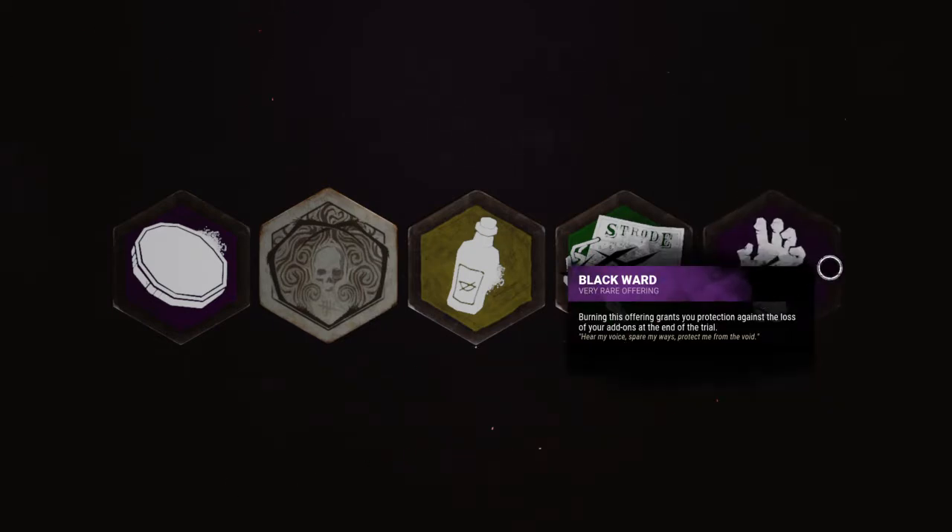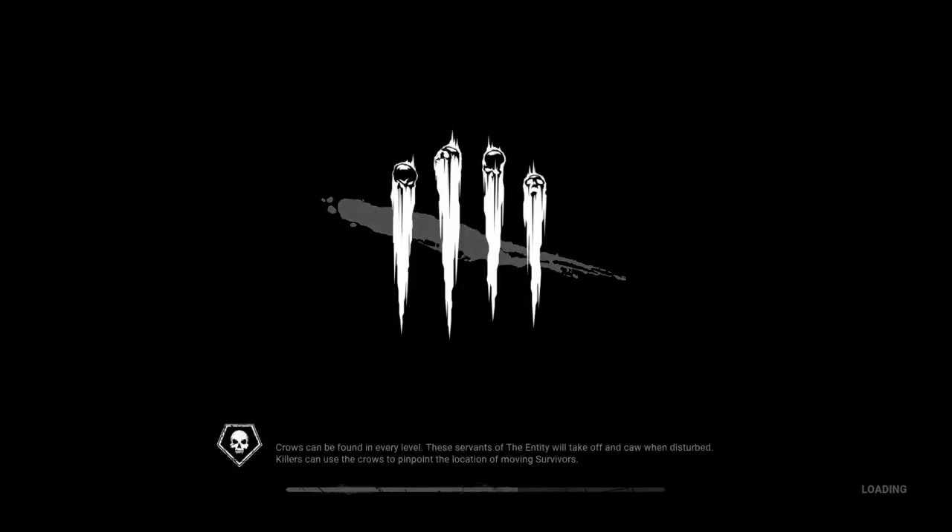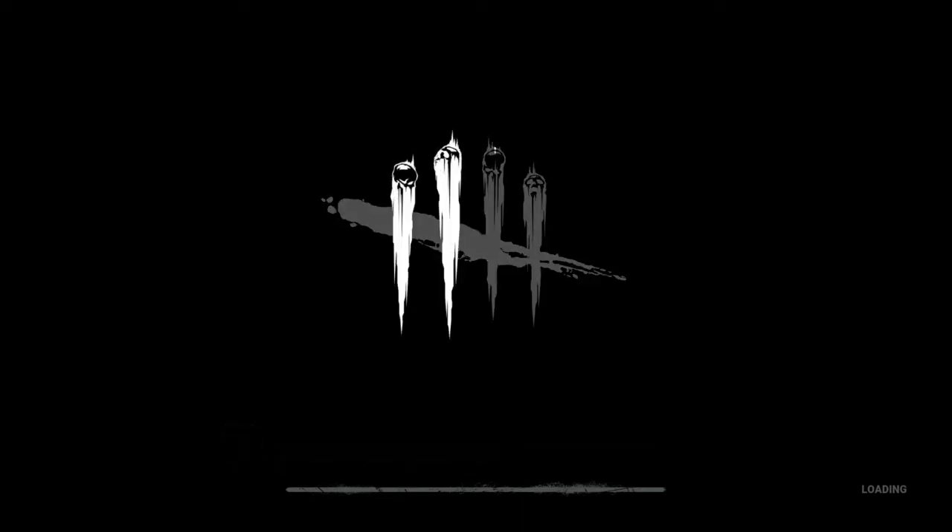We're going to Haddonfield apparently. I do know it wasn't that it wasn't working because I've had some really good rounds as the Trapper. But with the Trapper, it's so important to not get gen-rushed in the very beginning. Corrupt Intervention will help a little, but also with Ruin — if we know they're going to be on certain generators, as long as they don't find Ruin early, pushing them off generators will immediately start regression without needing to kick.